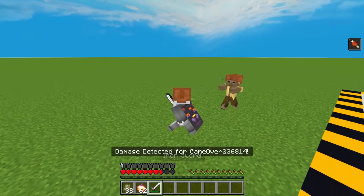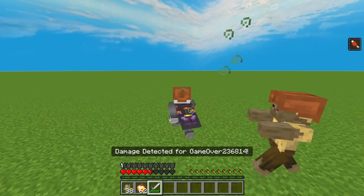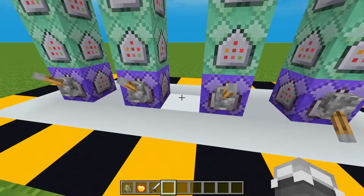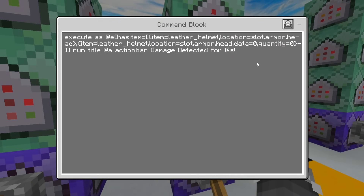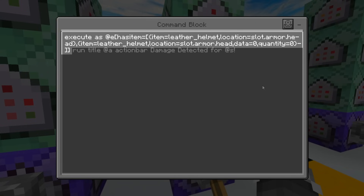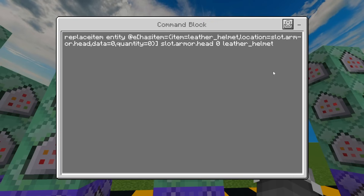Starting with this one — this will display a text 'damage detected for entity name' whenever an entity took damage. So for the commands, this first command is the same for all of these repeating command blocks. This will simply equip an entity with a leather armor if they don't have one. And this will display a text 'damage detected for entity name' whenever an entity took damage. This is the important part on detecting the damaged armor — it's very similar to the one we used in the sword hit examples. This command will simply replace the damaged leather armor of an entity with a brand new leather armor.